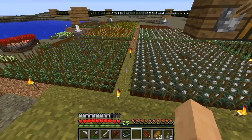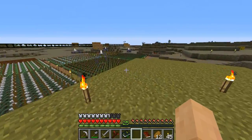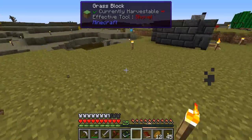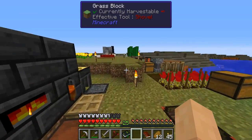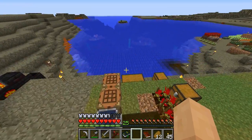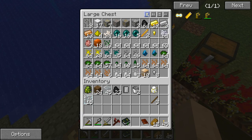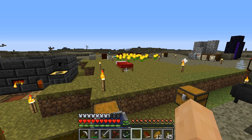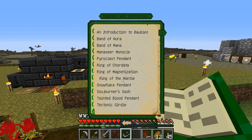As you can see I've started to expand out my dirt empire, slowly trying to spread the grass around. We have a lot more grassy area up here. I'm very, very happy with the Ring of Magnetization. The next one was the Soldierener's Sash.